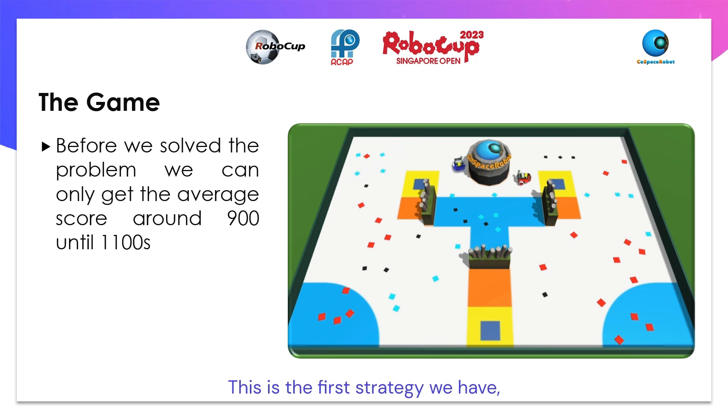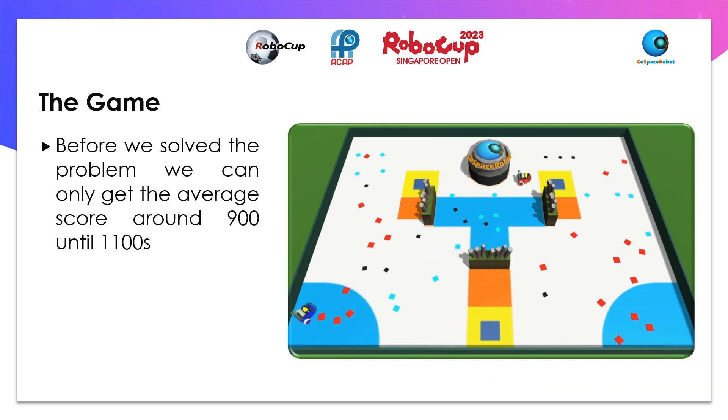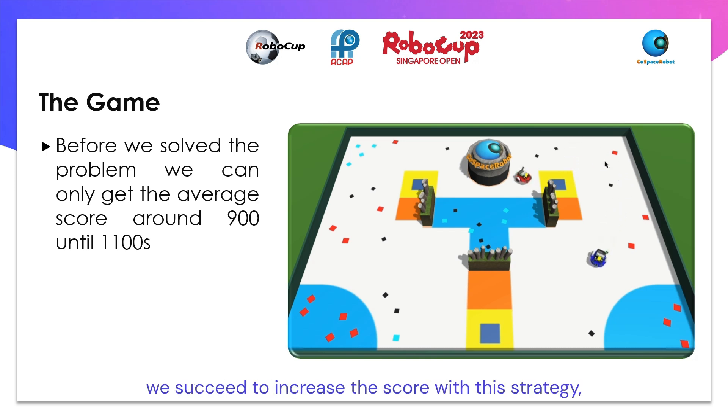Let's move into the game. This is the first strategy we had — it was so frustrating that we kept failing to pick the black object. Then we move to the next strategy: modifying the priorities, picking black, red, and blue in order. We succeed in increasing the score with this strategy, but it's still not close enough to our target.